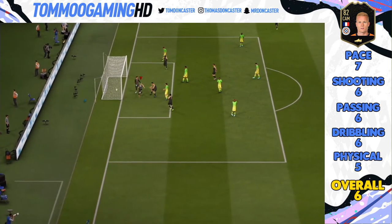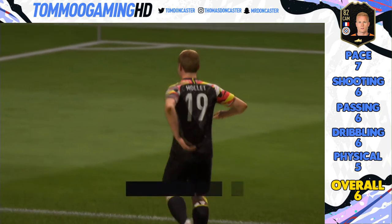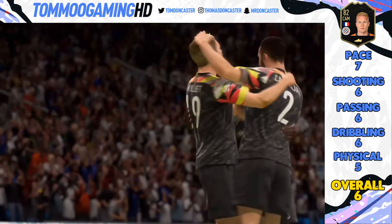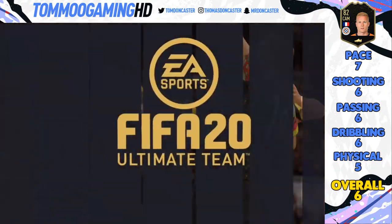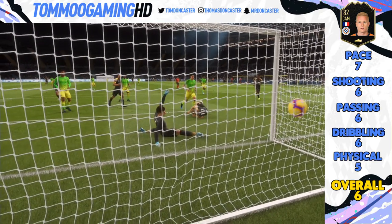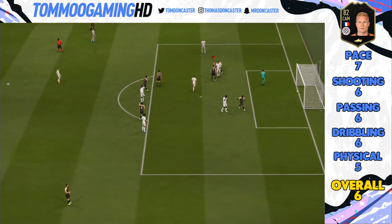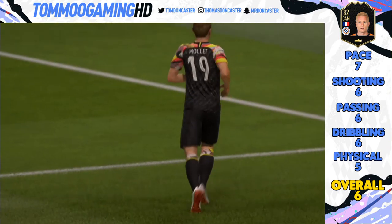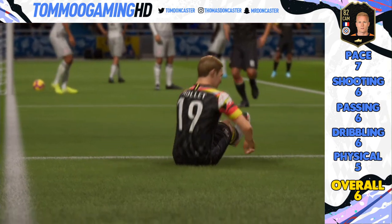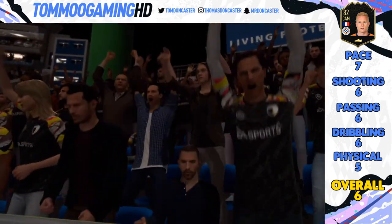Dribbling was a six, and physicality was only a five as well. There are so many poor things about this card. I just recommend that you discard him — that is my personal opinion. I didn't do very well in these games and the card didn't suit my style, but overall I gave him a six. There are some good things about him in terms of being cheap, and you can quick sell him for 10k. That's the real positives. I hope you guys have enjoyed the video — the like target is 10 likes, please subscribe to the channel if you haven't already. Until the next video, goodbye.